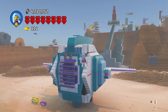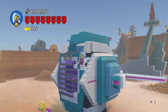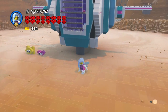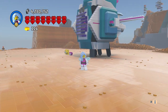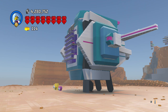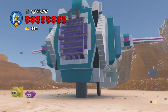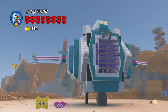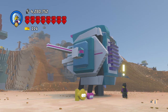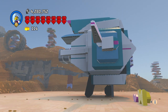I actually started with the windshield. On the original set the glass flips up, so I put these braces in there. On the bottom, for the landing things, I put these here and that came out really good. This thing's a lot bigger because I wanted to fit in it, so I made it huge.